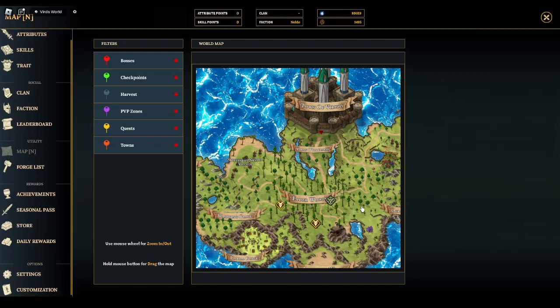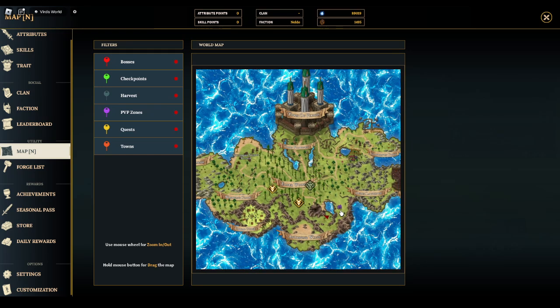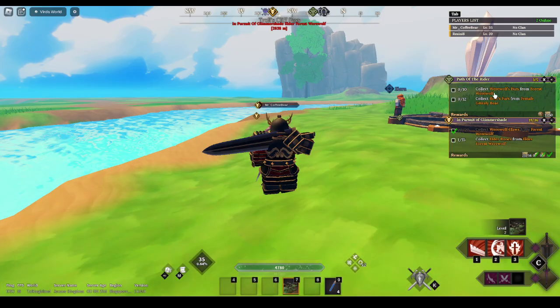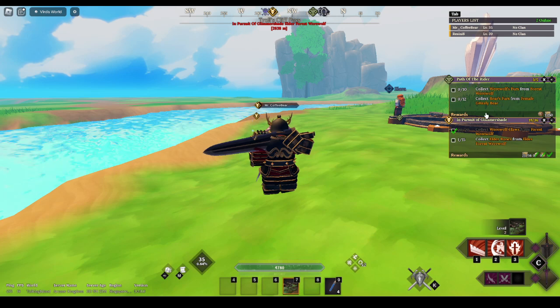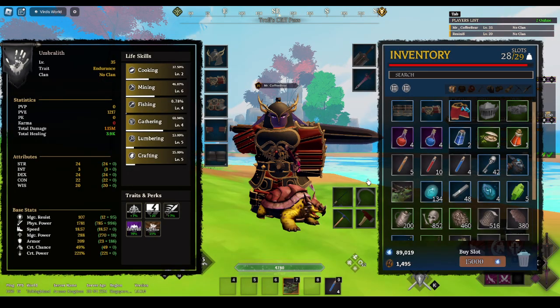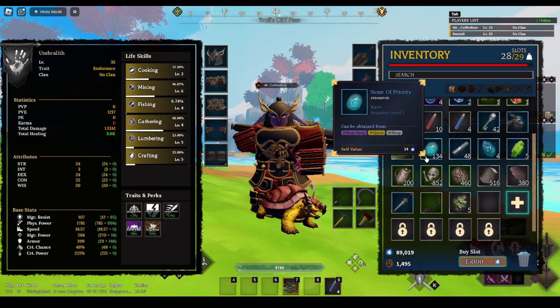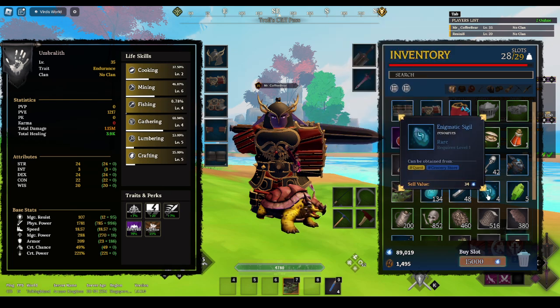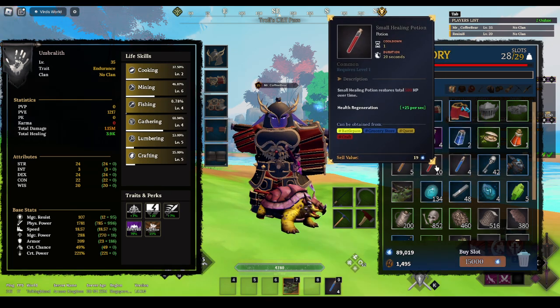Alright, so the quest I mentioned — go to this purple house right here, talk to the NPC, and he'll ask you to follow him. After that you'll reach the part I'm at. You'll have to follow him, defeat a pig at some point, and then defeat werewolves and grizzly bears — the female grizzly bear ones. Before you go, please for your own sake bring a small healing potion.